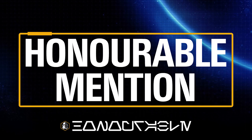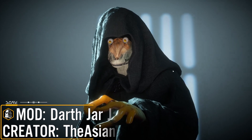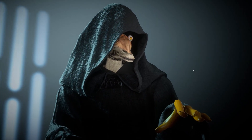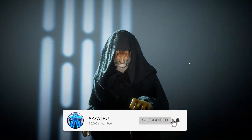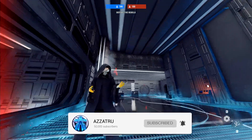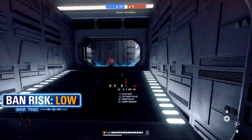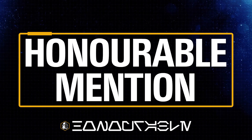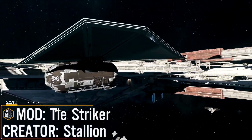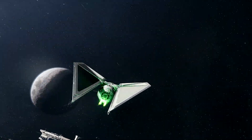The honourable mentions for this week: the first is Darth Jar Jar from The Asian Redneck, which replaces Palpatine with a deformed Jar Jar. It's not perfect but it's a funny mod — a famous meme in the Star Wars community. The second honourable mention is the TIE Striker mod from Stallion, which takes the model as seen in the Scarif map and puts it over the TIE Fighter.